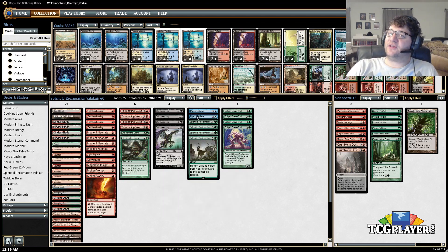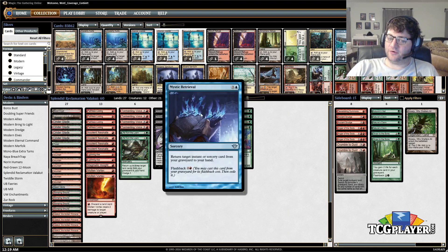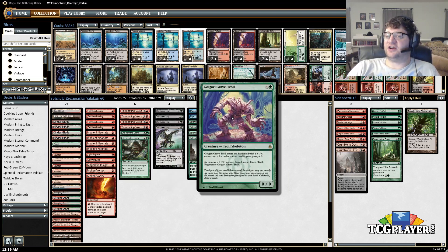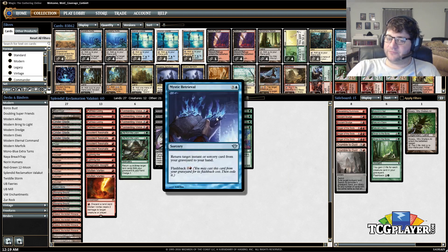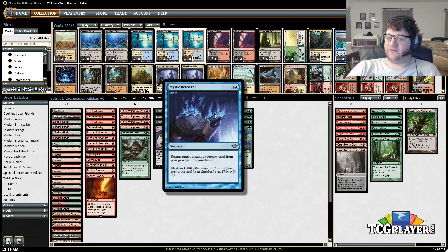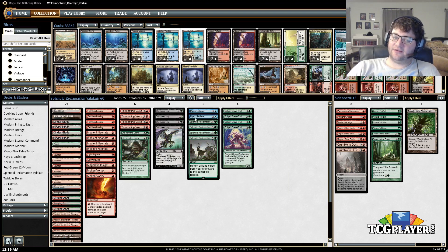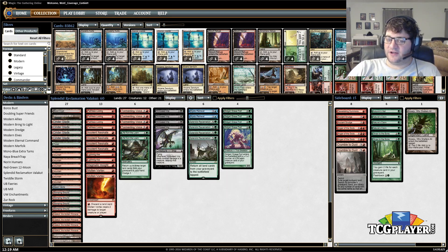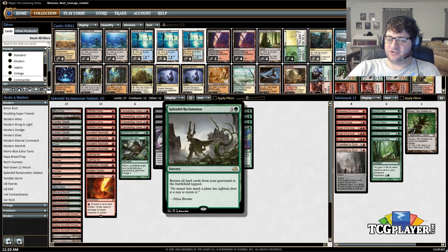The real innovation that makes the deck work is Mystic Retrieval. We have one Steam Vents in our deck to cast it if we need to. It returns an instant or sorcery from your graveyard to your hand, and the big thing is it has flashback for two generic and a red — so even when we're just filling our graveyard dredging, it works from there. We can get back our Splendid Reclamation with Mystic Retrieval even if we've done nothing but dredge. Turn one, Neonate pitches something. Turn two, land, start dredging. Turn three, flashback Mystic Retrieval. Turn four, cast Splendid Reclamation and kill them.